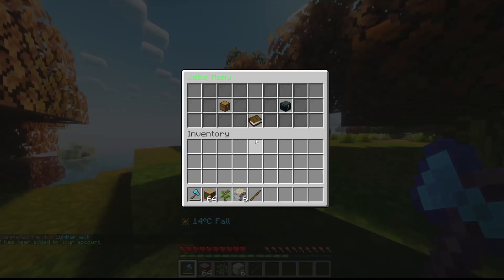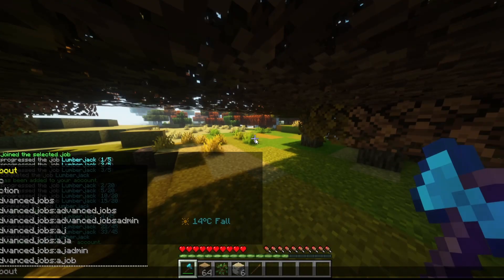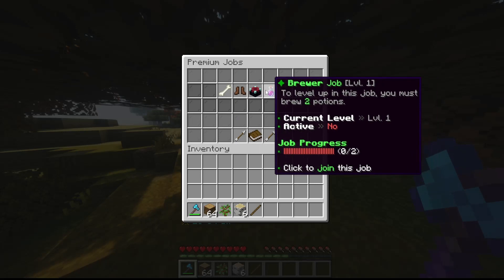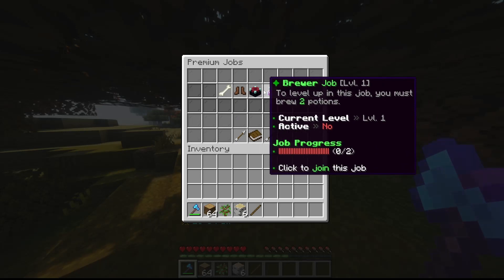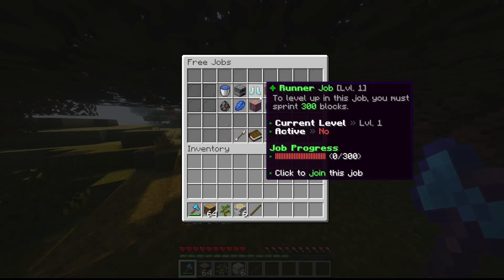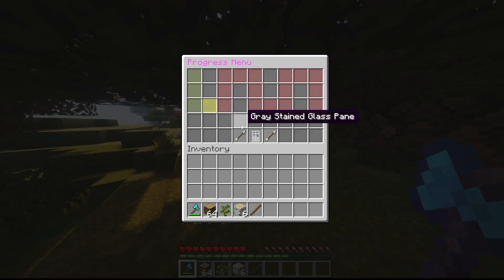I leveled up the job — slash jobs, you can see I am now level four. Let me show you the premium jobs. Premium jobs allow you to limit players to join with permissions, so this could be a donation thing or a way of monetizing your own server. You can also make jobs cost points, and you can see the points you get with every level.